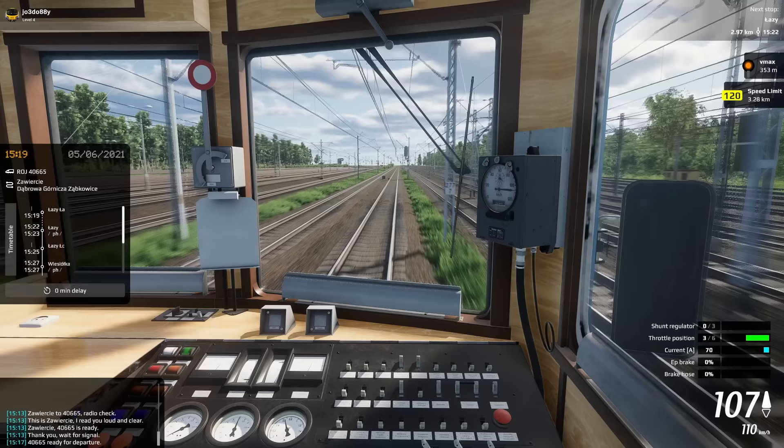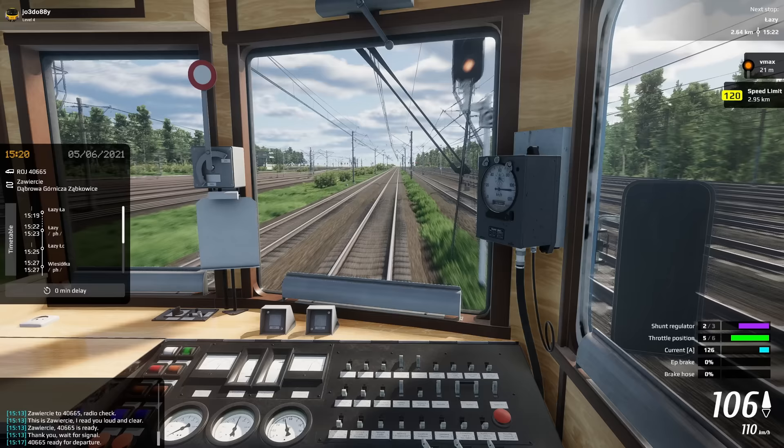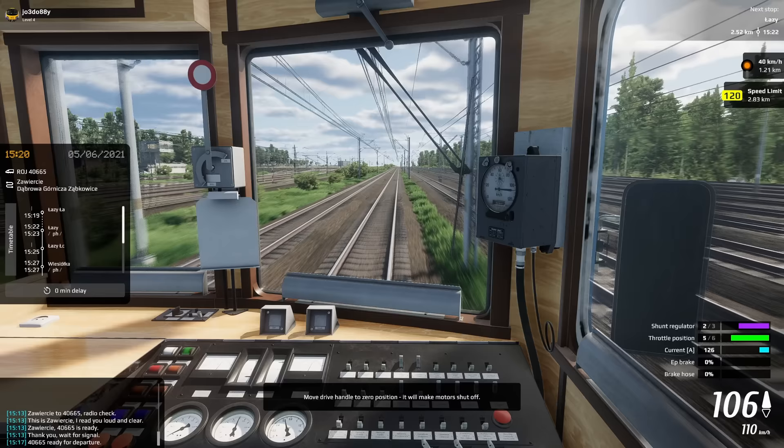We'll just ease off the throttle a little bit because we are speeding. There's a yellow signal coming up according to our little HUD in the right-hand corner. I really hope that they're going to bring more routes to this. I think the EM57 on a stoppings-type service would be absolutely awesome. Oh, it's flashing single yellow - no idea what that means. Does that mean my next signal's red, I wonder?